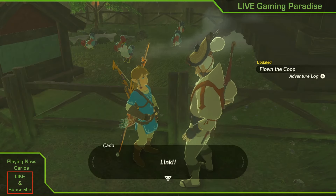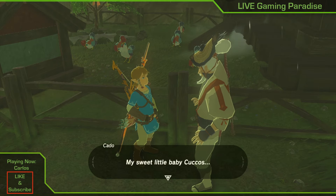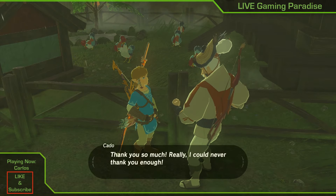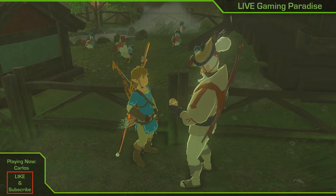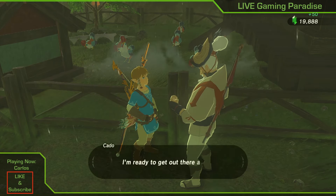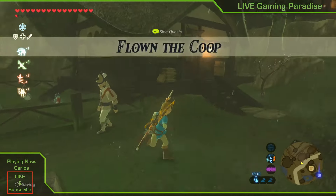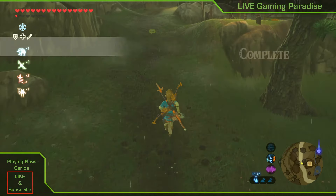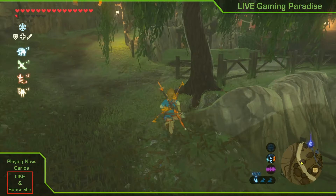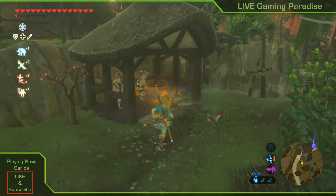There is no way of unlocking The Stolen Heirloom if you don't do these side quests — it just won't be an option. Completing Flown from the Coop gives you 50 rupees, better than nothing. Flown from the Coop is done. For the fairy fountain, you can start it by going next to the statue where you pray.